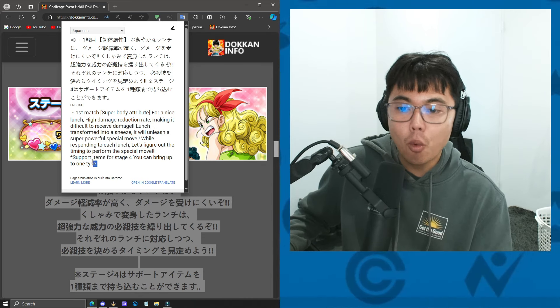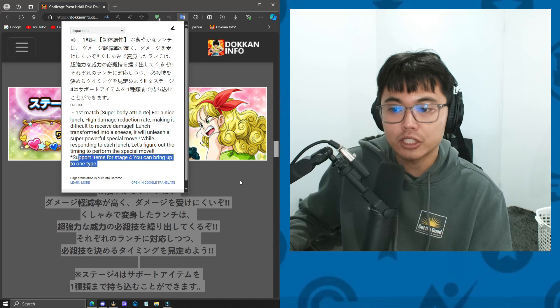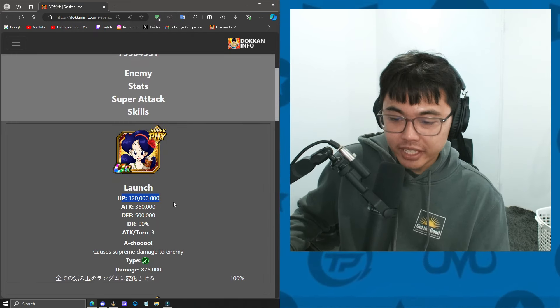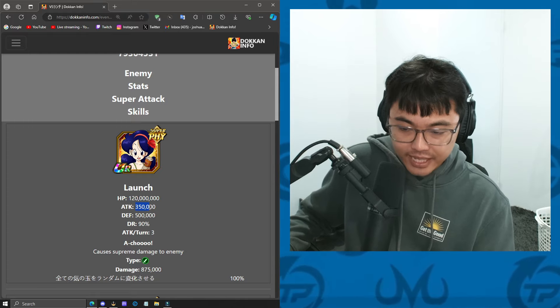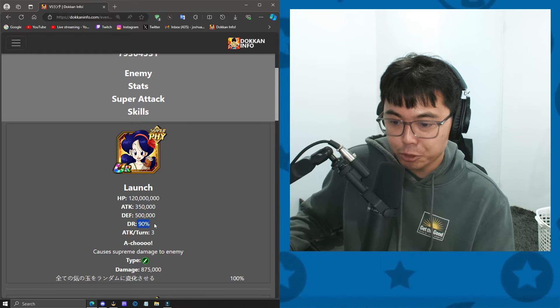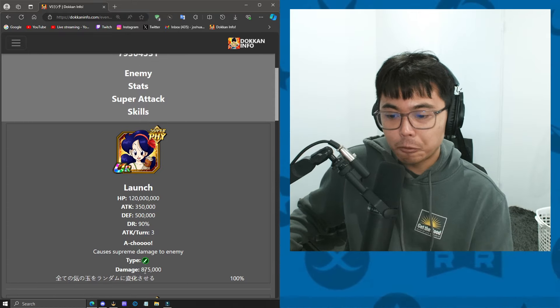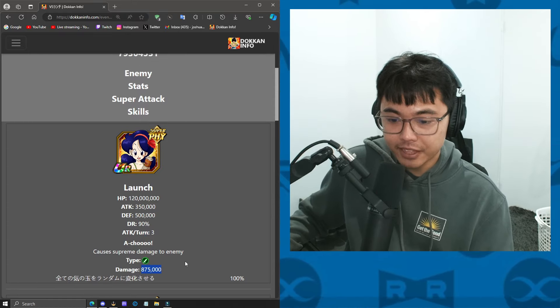In this stage you're actually allowed to bring one support item, which is going to be very helpful for us. She has a total of 120 million HP with a 350 attack stat, 500,000 defense, 90% damage reduction, and she does three attacks per turn. And if she does super-attack you, it's 875,000 damage.